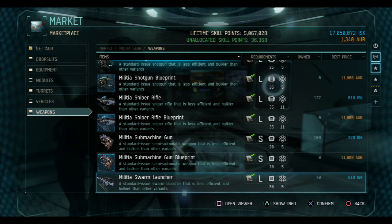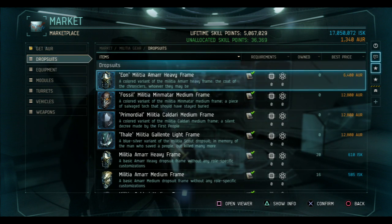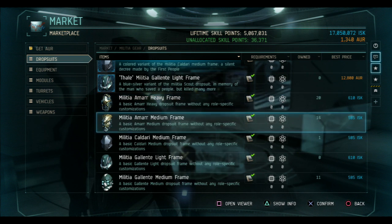Then go to Drop Suit. You're going to need a Heavy Frame, so buy your Heavy Frame first, and then buy anything else that you want to complete your loadout for the Swarm Launcher.